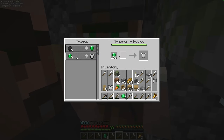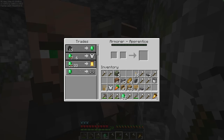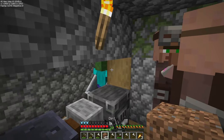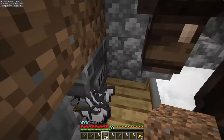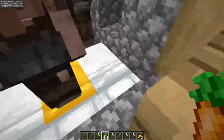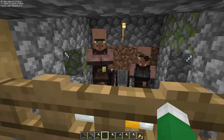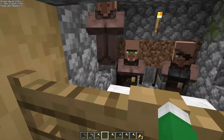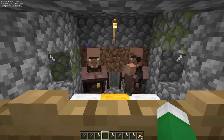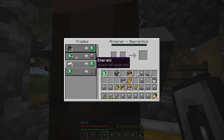Alas, we have a problem — his next trade is not an iron trade. So we're going to have to block this off, wait for night, and kill off this guy in his sleep. Once you've blocked it off and disposed of that poor guy, throw in some carrots, potatoes, or wheat and let them do their thing. Now that their new baby has been made, wait 20 minutes for them to grow up and trade with him to make sure he unlocks iron. Now we've got a new goggles guy and we can unlock him — and now he does iron. Awesome.